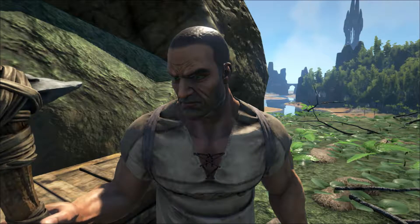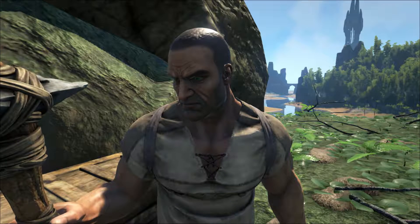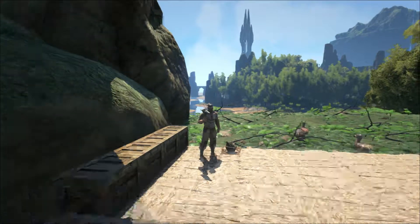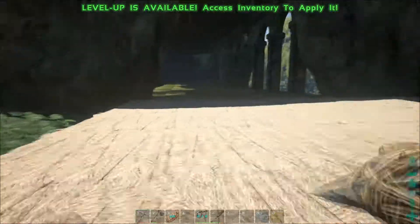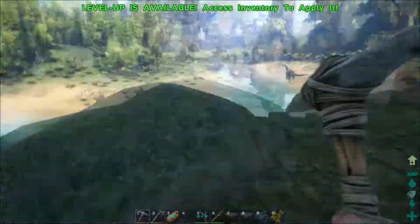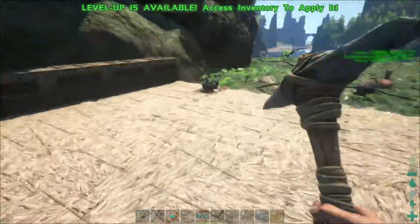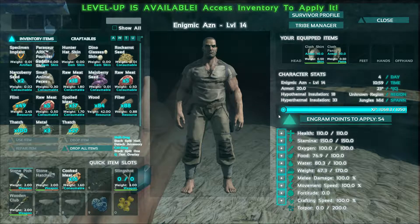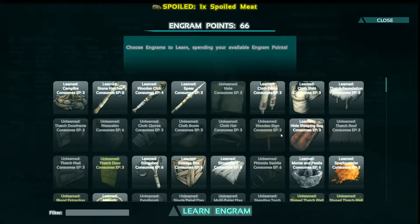Hey everyone, EnigmaCasian back here with a second episode of Ark Survival Evolved Let's Play. A lot has happened since the first episode. We added a crap ton of foundation everywhere, so it's pretty nice. Eventually I'd like to put up at least a behemoth gate right here to block off this area and make it like our little front door. Also, we leveled up to level 15 - the magical level. We're just going to put this in health so we'll stay alive a bit longer.